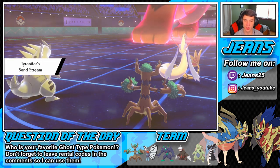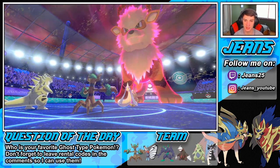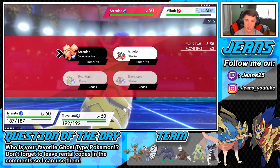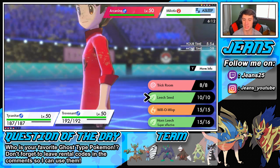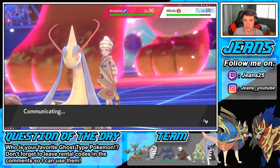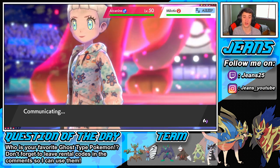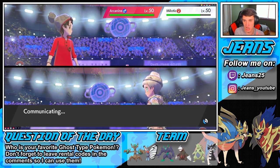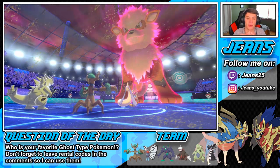T-Tar outspeeds with Choice Scarf — show me that flinch. Nope. Hyper Voice is probably going to double kill — nope! Trevenant survives with that Special Defense boost, giving him another turn. Leech is going to pop, maybe we Harvest again and get some Horn Leech HP back. Three Berries in a row — let me see if we find a Berry again. Leech almost takes out on one HP! Come on — oh he did find another Berry! Three Berries in a row! This thing is OP!